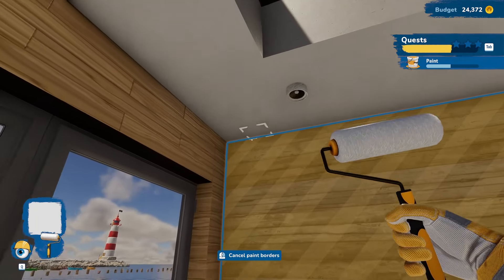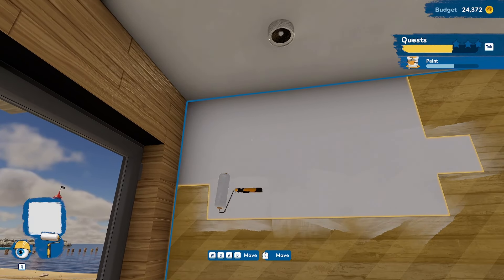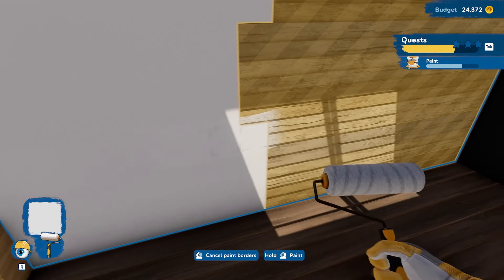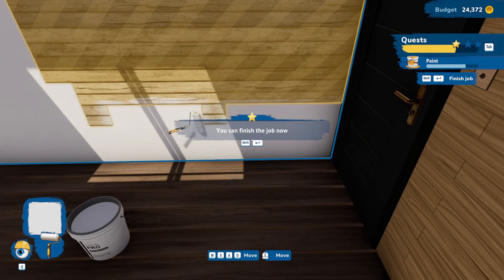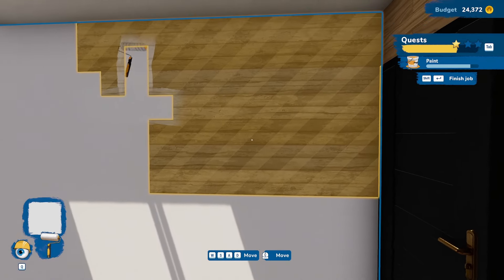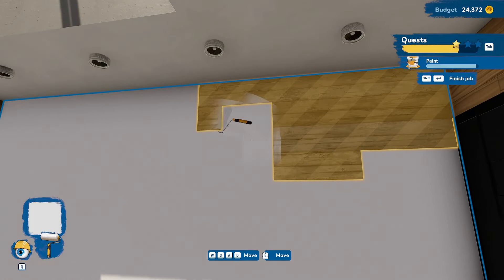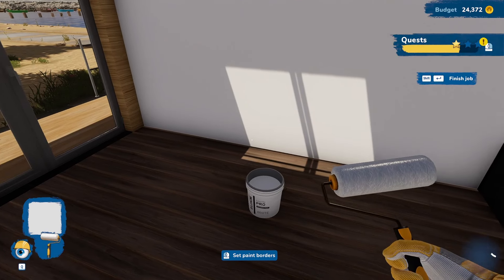We repeat the process on the second wall, getting the full border set up and then painting again — still fumbling with the roller. It's nice that they have blue borders like painter's tape, keeping paint contained. You cannot paint outside the blue painter's tape, which is really good because in real life I'd have paint everywhere. We finally get our first star of three — it took almost 40 minutes. From here on, jobs are just going to keep getting bigger.